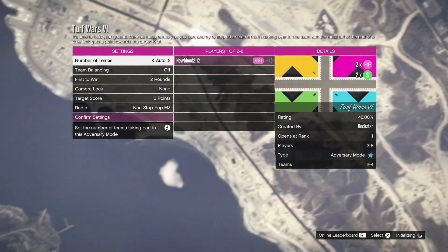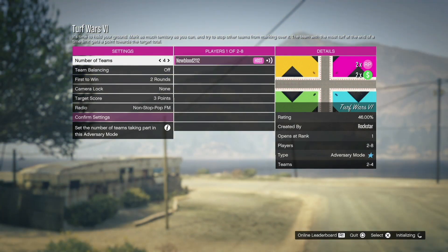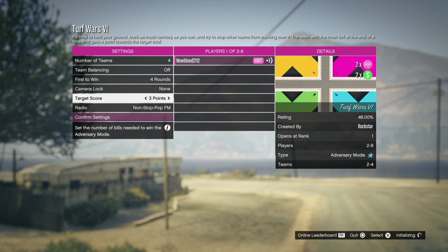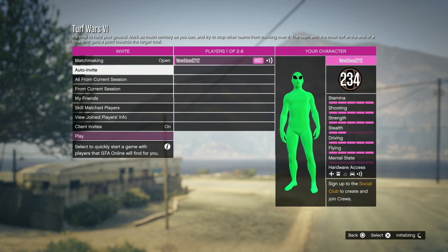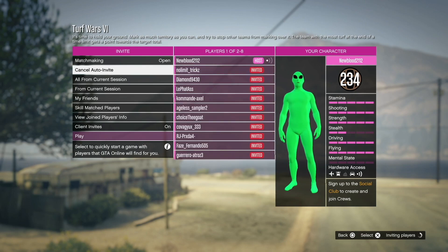If you can't find something, host it or actively search. For number of teams, put it to auto or two — I like two, but the more the better. So we'll go four. Then for first to win, put the max amount of rounds, which is four, and target score I would put to five. You want to get this lobby packed so you maximize the RP and money you'll be making. Confirm settings and auto invite.